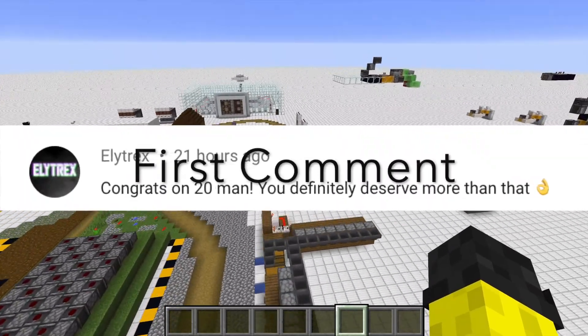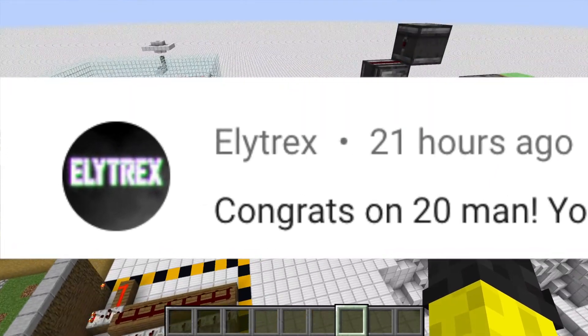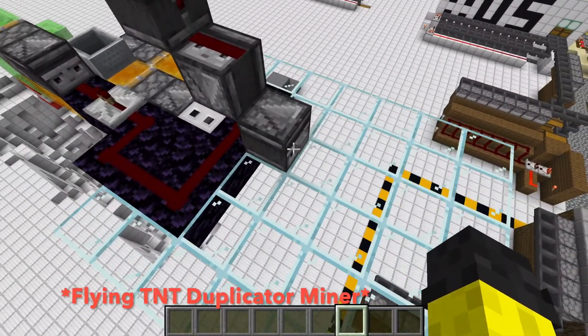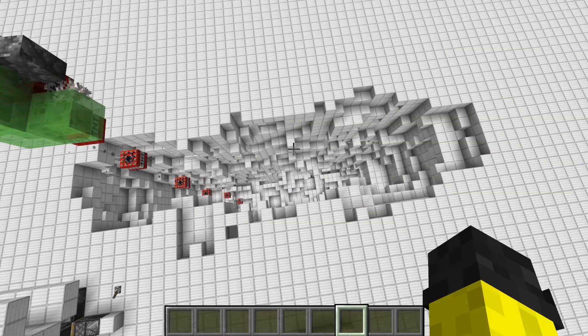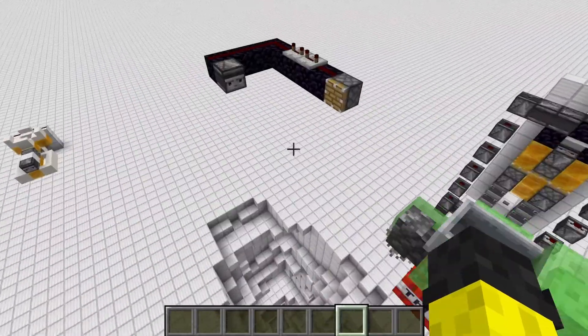Hello and welcome back to another video. Today I'm going to be showing you how to make a TNT flying machine mining. Basically what happens, you press the button and the flying machine will go across, blowing up the area. This is good if you want to make a farm or something and need to clear a really large area.